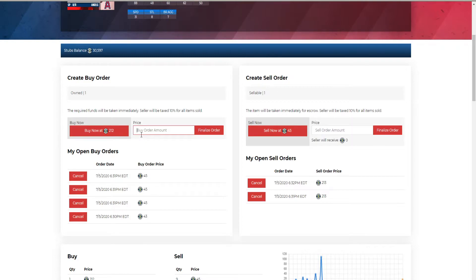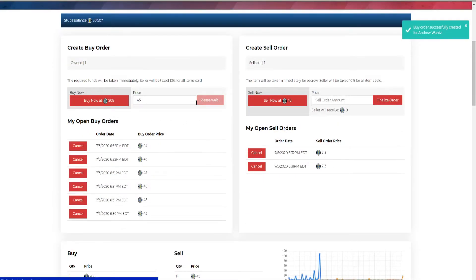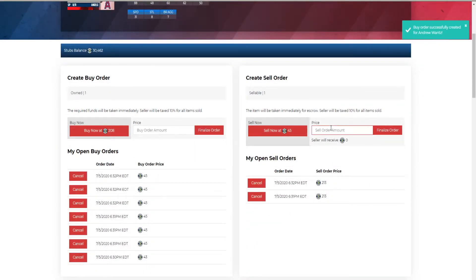If you sell 10 that's over 1,500 profit per hour. Multiply by 24 hours and you're looking at around 30,000 stubs in a 24-hour span. Obviously it won't be exactly that, but that's just one card. Do this with multiple cards and the profit really adds up. Compare that to buying a 20,000-stub card and trying to flip it for 32,000 for a 6,000-stub profit.